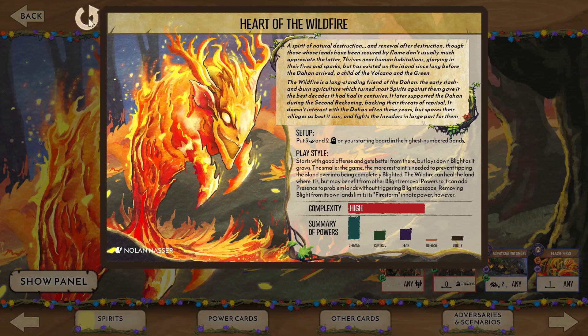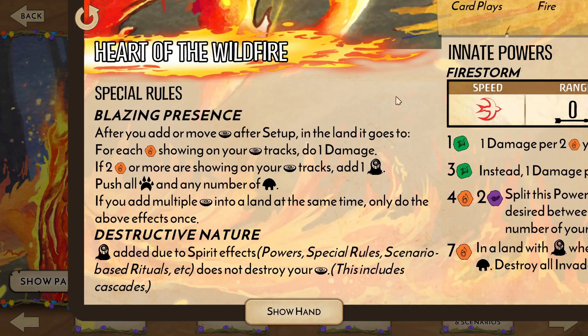We start with 3 presence and 2 blight in the highest sands. This gives us a good base to operate from, and we can sacrifice or destroy that extra presence while still keeping a sacred site. Our blazing presence deals damage equal to our fire whenever we add or move presence. Initially, this is great for picking off lone explorers, but we'll want to be careful in revealing a second fire as we'll start blighting the land with no immediate way to reverse the effect other than removing the blight afterwards. We also push out all beasts and may push any to haunt in that land, possibly setting up counterattacks or other shenanigans. With such a destructive nature, Wildfire is invulnerable to its land's blighting from any spirit's actions, most notably their own blazing presence.